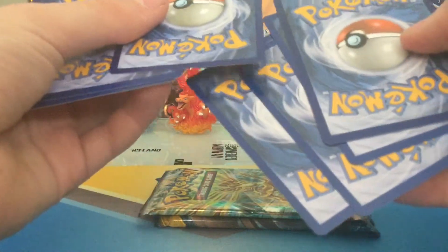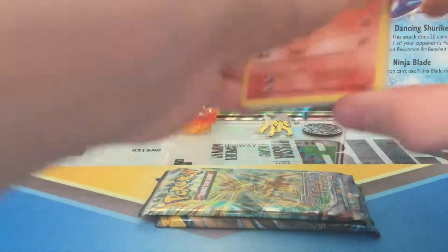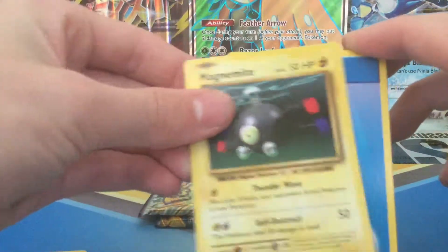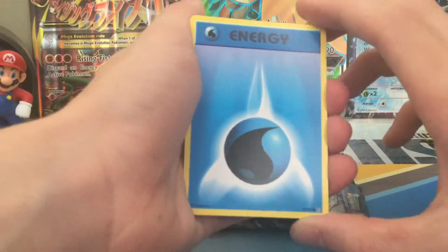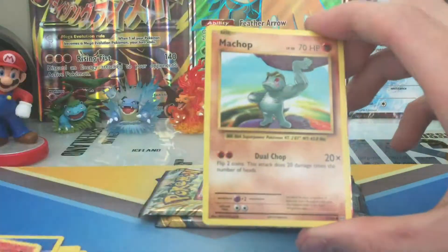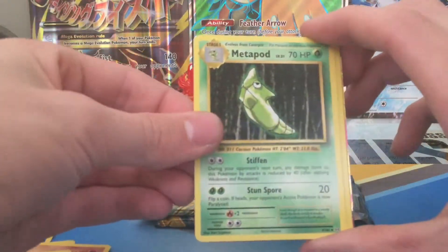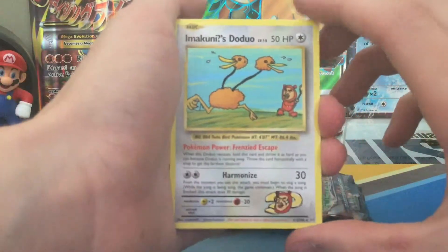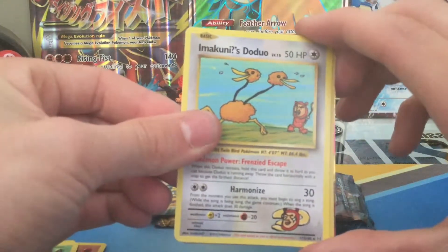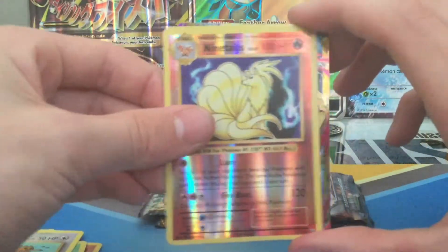I think this is the reverse, so we'll just pop that in there. Sorry, I messed up on the card trick there. Charmander. Magnemite. A Water Energy. Growlithe. Machop. Pidgeot Spirit Link. Metapod. Boys, we've got a Secret Rare Imakuni's Doduo! All we need is the Flying Pikachu to complete our set. A Reverse Rare Ninetails — it's a nice one.